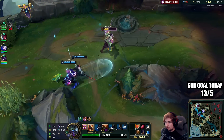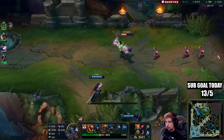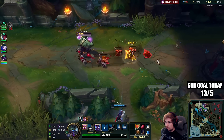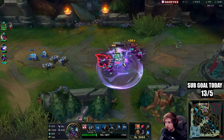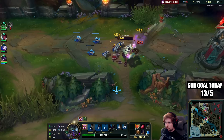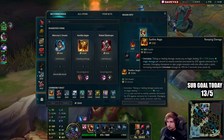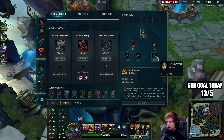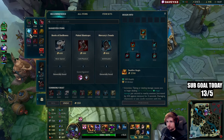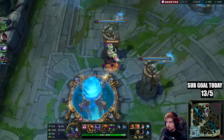We can get my next item now — I'm going to be building Sunfire, and after Sunfire I'm building Thornmail. We'll get Sunfire, then Thornmail, and we still need Steel Caps — I'll be building those now. I'll also go for a blue trinket and probably a red trinket later on.